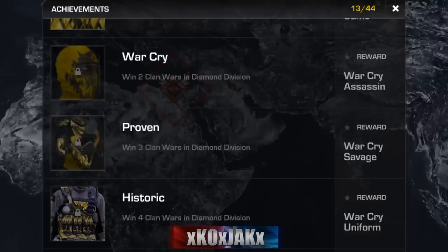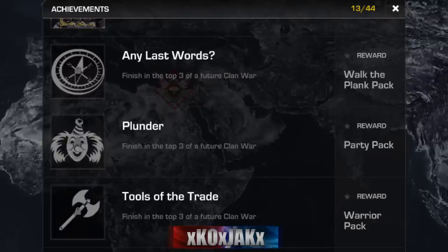What followed this was very surprising to me, and I had to look through a little bit because I wasn't sure where this all came from. So the first three we have — these are all new patches and stuff like that for new locations. I'm not sure where the locations are, but if you look at some of the patches you can kind of get an idea. Like 'Any Last Words,' 'Walk the Plank' — I think that might be on like a ship — 'Plunder Party Pack,' 'Tools of the Trade,' 'Warrior Pack.'